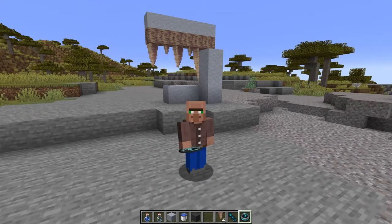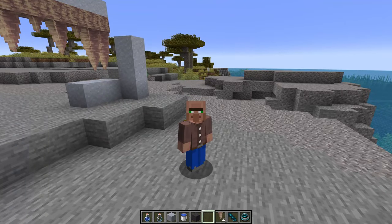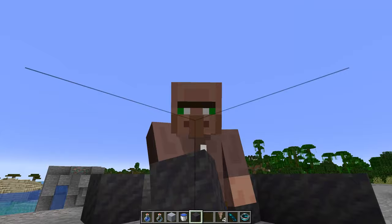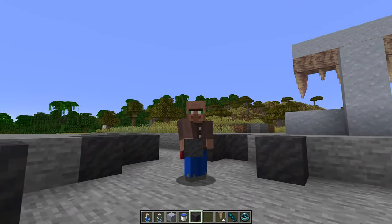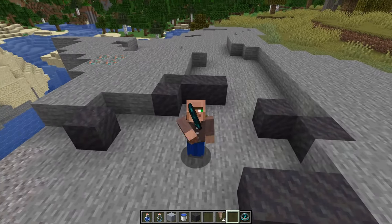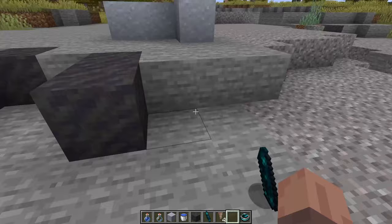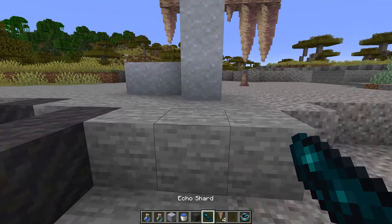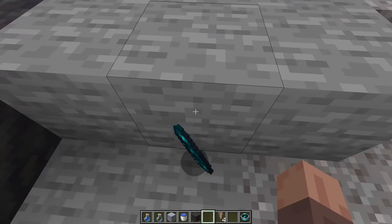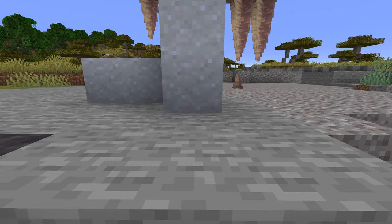What is going on friends and welcome back to the Minecraft Hub channel. Today we are checking out the brand new snapshot 22w14a. This is our newest look at the wild update and there are a lot of really cool features in this one.